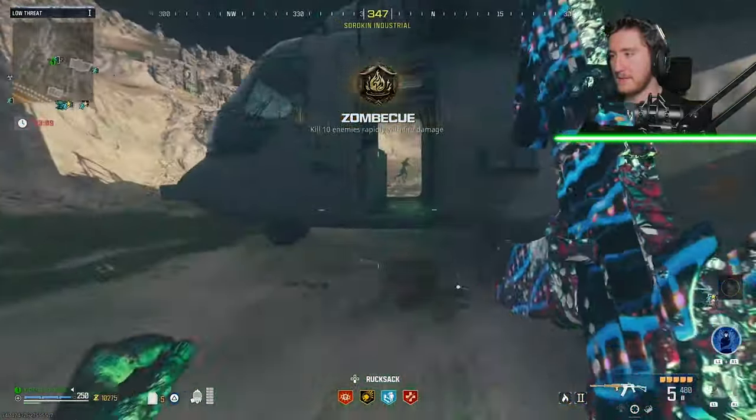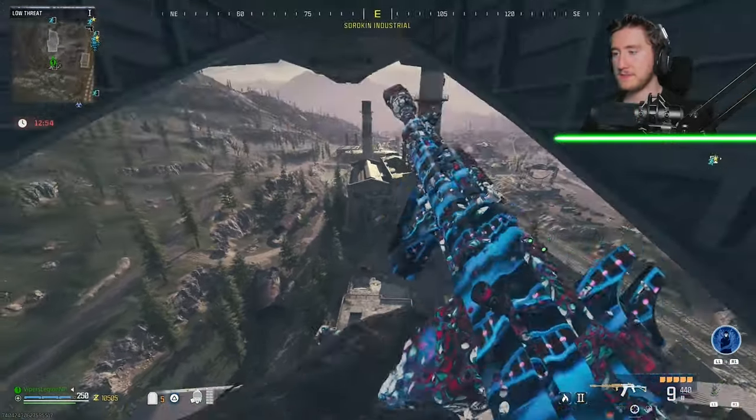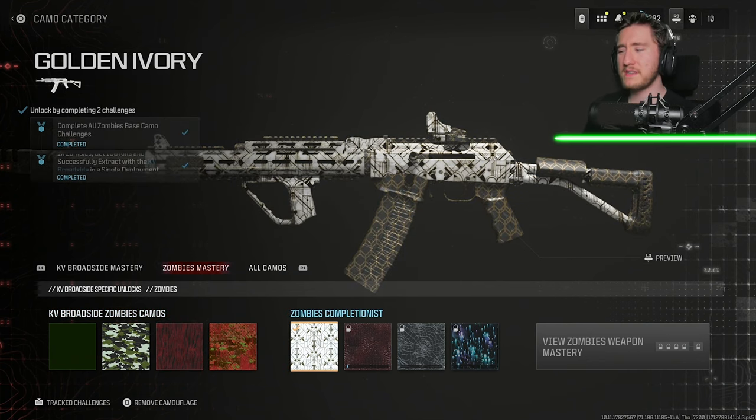My helicopter's about to leave. Here we go — let's hope I got 100 kills. I'm sure I did. And there it is — the Golden Ivory camo for the KV Broadside converted into a battle rifle.